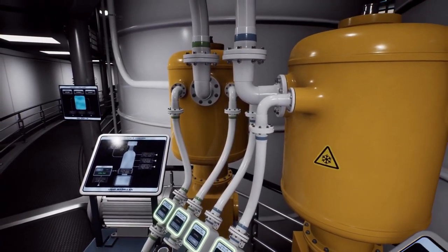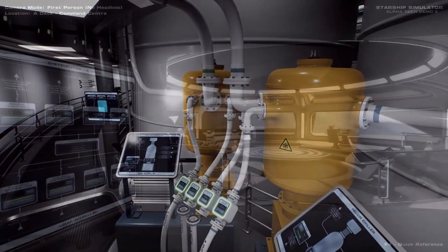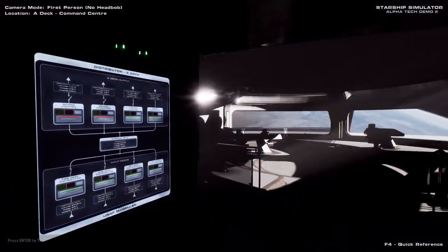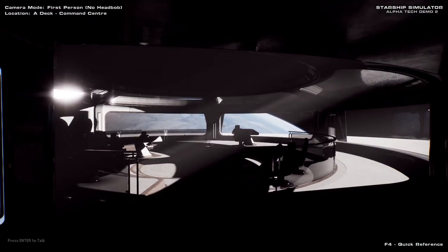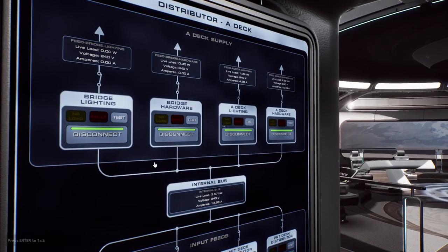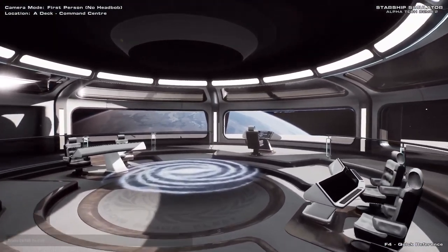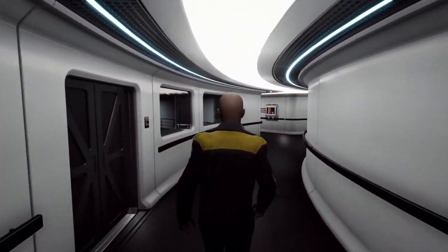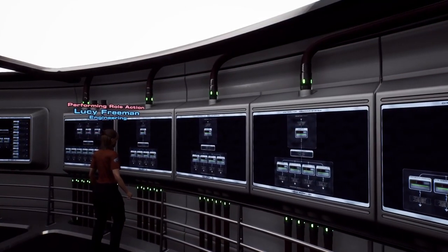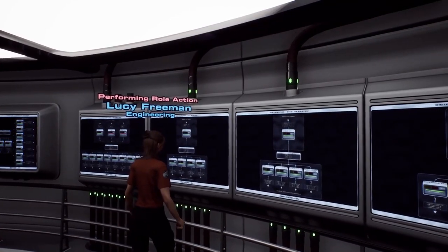You'll also find miles of pipes, cables and conduits that are all fully simulated and critical to the function of the ship's systems. For example, turning off these breakers will kill power to the bridge, causing the lights and consoles to genuinely stop receiving the simulated electrical current from their attached cables. If you pay attention to the readout when the breakers are turned back on, you can see the electrical draw increases as expected. This means the location where your ship takes damage naturally becomes really important, because that could make the difference between losing a few lights, or losing your entire FTL drive. As you can imagine, if you're playing as an engineer you'll certainly have a lot to be getting on with. But we intend for every role aboard the ship to be approached with the same amount of depth and attention to detail.